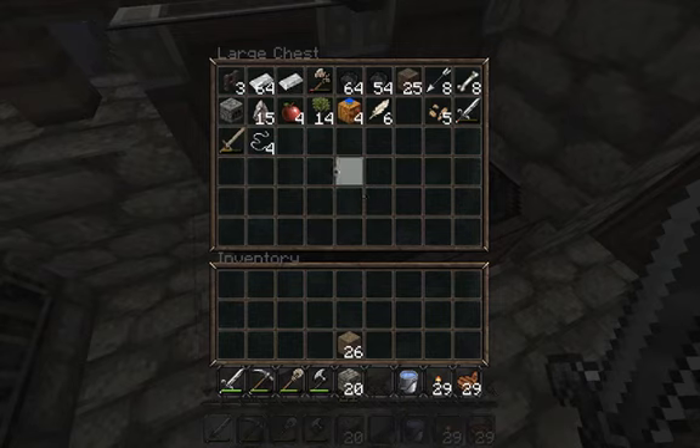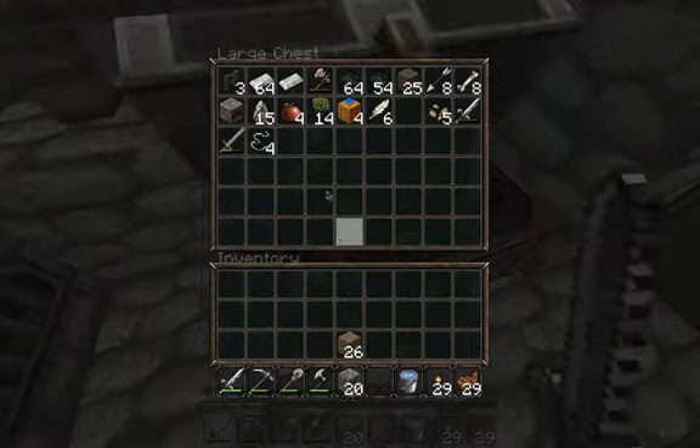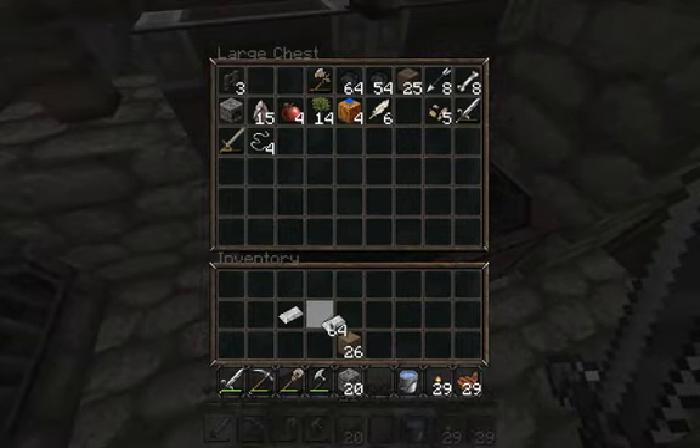We've got a stack of 64 and one left over, that's going to bug me. But you know what, we have no armor, so I think that's what we should do — get some armor going on.